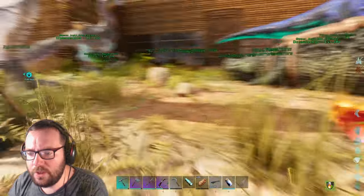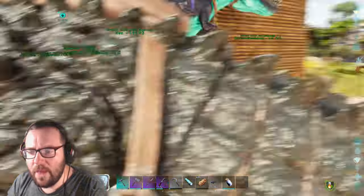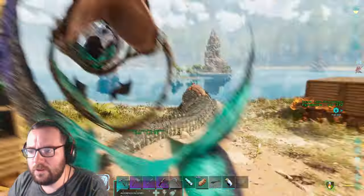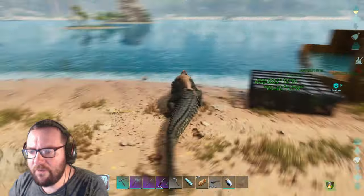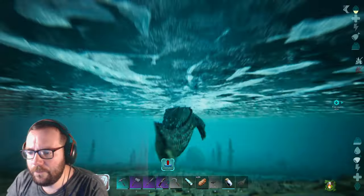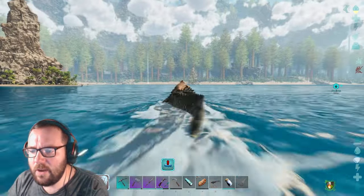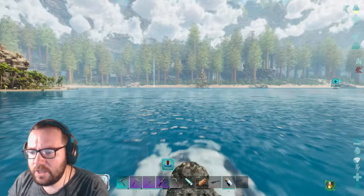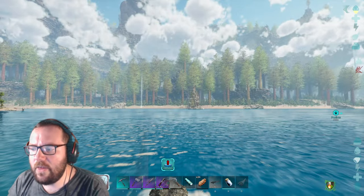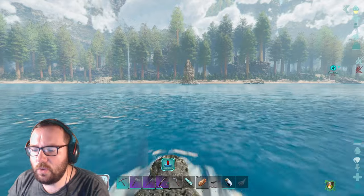We'll bring the D-Arc so we can fly around, and then off camera I'll probably build a different way up to the tree platform, because I want to have access even if I don't have a flyer. I'm thinking we take the Dinosuchus because it's really good at swimming, and once we get on land we'll switch over to the Pyromane.